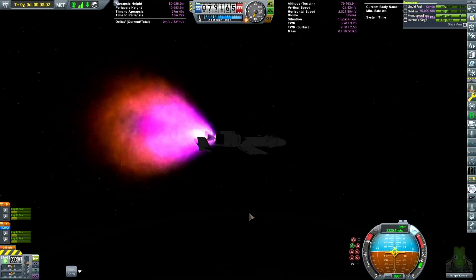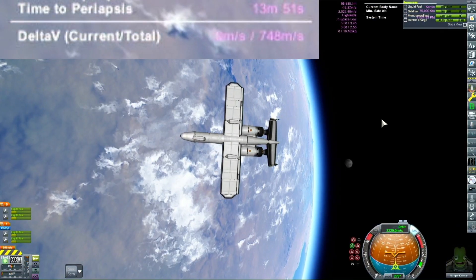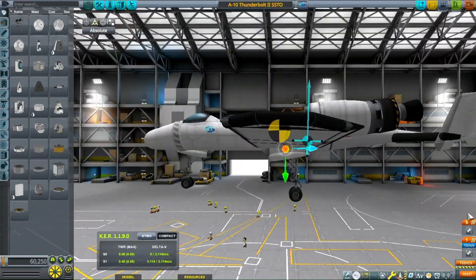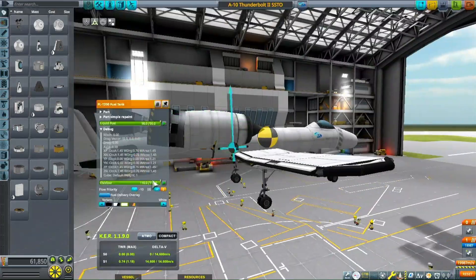So here we are getting to orbit, and it somehow actually gets to orbit, but only has about 748 meters per second of delta-V, which is fairly respectable for an SSTO — but it's just not going to be enough to get to the Mun and back, which is the main goal of this.